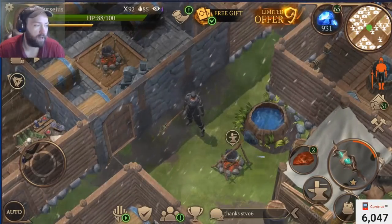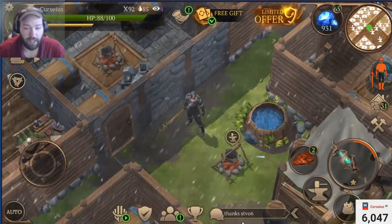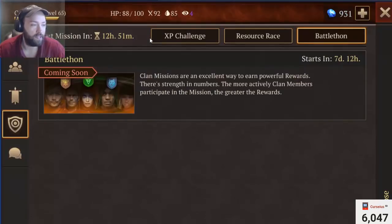Clan rewards — this is actually a pretty good balance change. If a player leaves their clan before the end of a mission, their points will be deducted from the overall clan score and won't be returned even if that player rejoins the clan. So you can't go clan-hopping just to get rewards. Clan hoppers are a problem in all games and this is something that needs to be addressed.